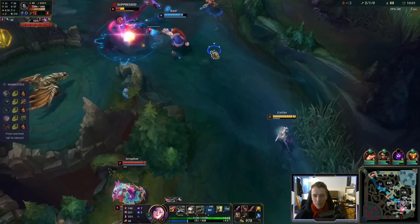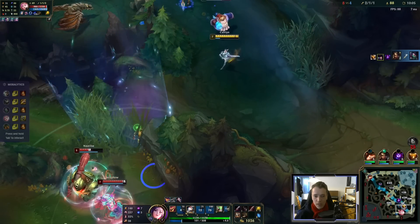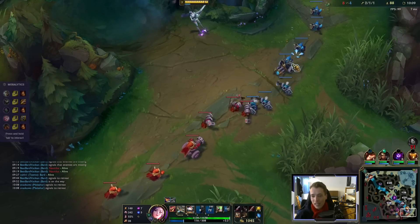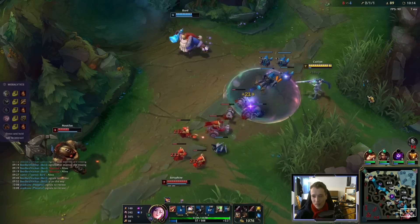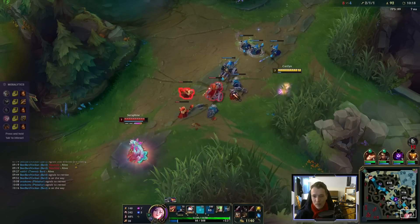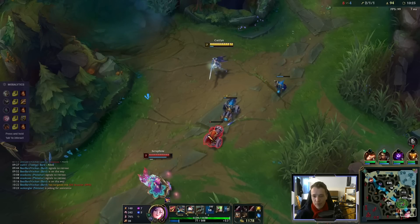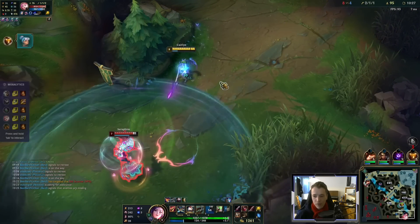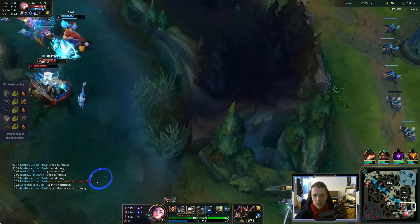Keep her visible. That's what my ult does — just press R and Akali cannot use her shroud anymore. We get all our beautiful minions here. Nautilus on his way, but as long as I have my E, it's not really dangerous.